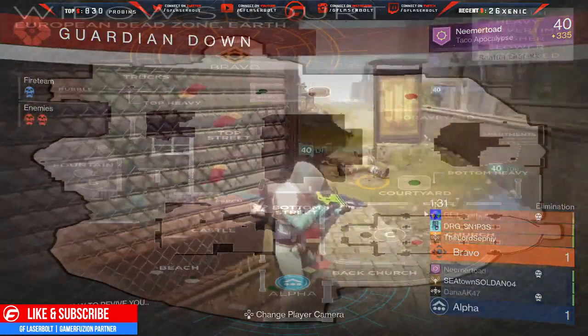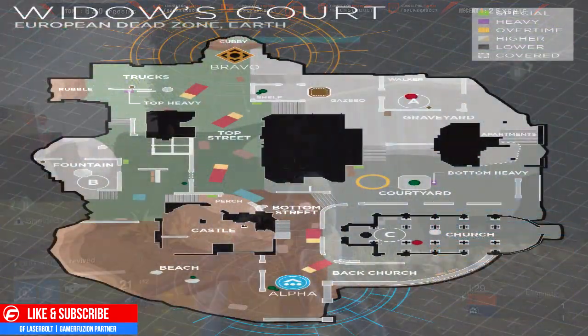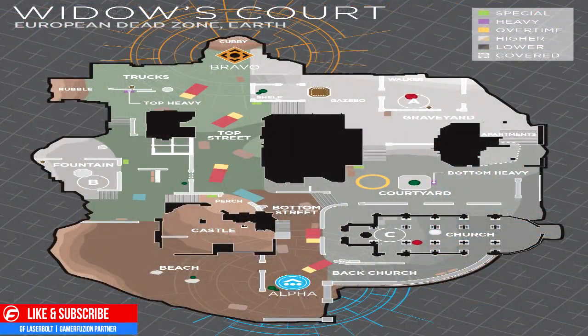Let me pull up this map to give you an idea of the callouts. If you spawn on the lower portion of the map, on the right-hand side you'll have the church, the back of the church, and in front of the church is the fountain — which is where the overtime spawn is. To your left is the castle, which overlooks the church and the fountain. On the backside of the castle is the garden. On the right-hand side, the B flag in control is the courtyard.